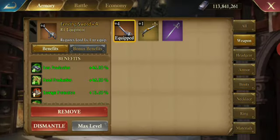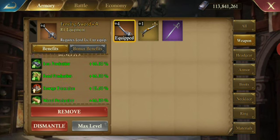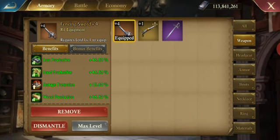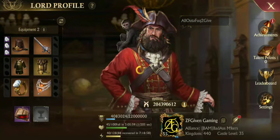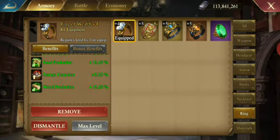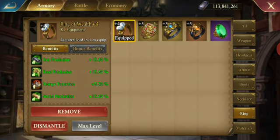For your sword — for free-to-play players or low spenders, this is your best bet. And then your ring down here. If you look at this, you can get better ones if you want to spend. That's entirely up to you.